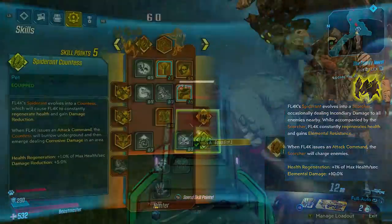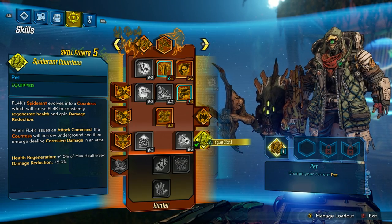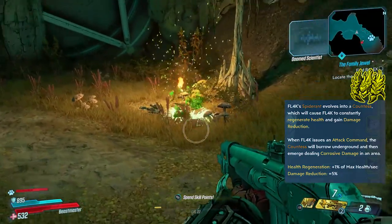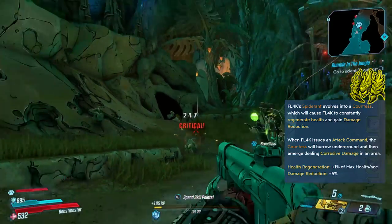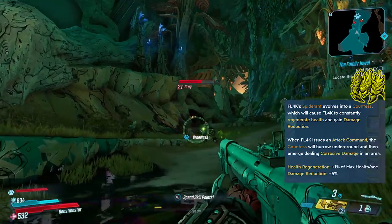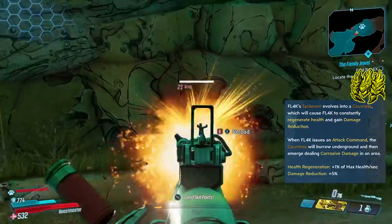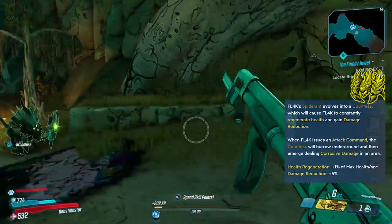The next version is the Countess, which again keeps you regenerating health as a passive, but you'll also gain 5% damage reduction across the board. The attack command is very different — the Countess will burrow underground and then emerge at the enemy that you flagged, dealing corrosive damage in an area. A very nice pet if you want to reduce the amount of damage you're taking while keeping that health regen going. As we get into the other pets, you'll start to see some other builds really come into the forefront.